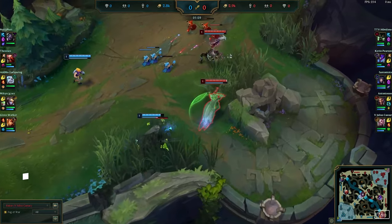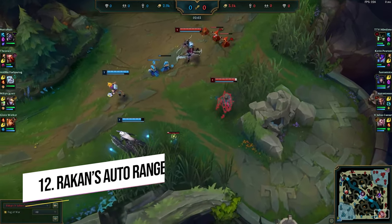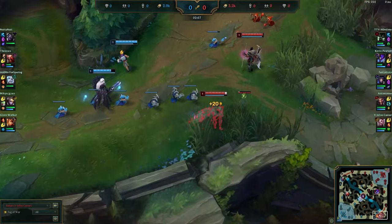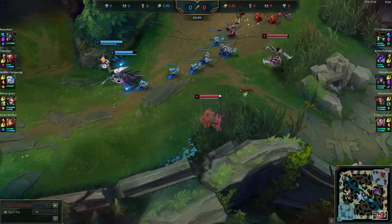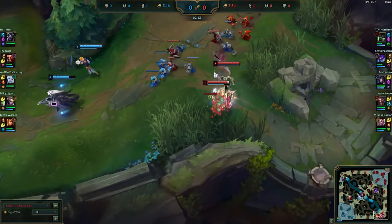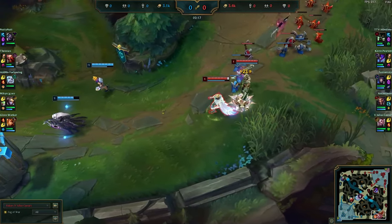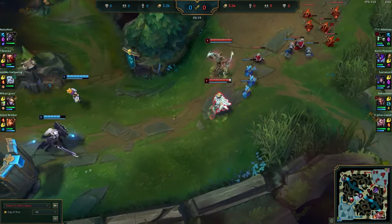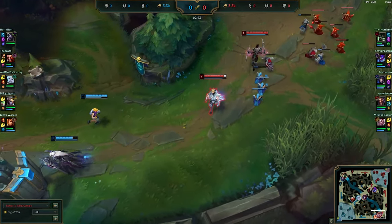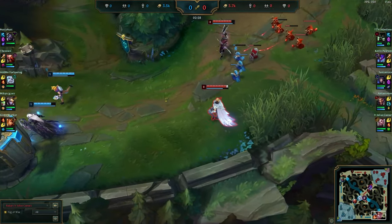A lot of lower elo players miss this: Rakan's auto attack range is incredibly strong for a melee champion — Riot gave him roughly half a lane's worth of auto range. Really abuse that in lane. For example, when laning as Nautilus against Rakan, he just outranges you and auto-spaces you when you try to walk up to the brush. Slap enemies with your feathers and be aware that you can hit many melee champs when they can't reach you.